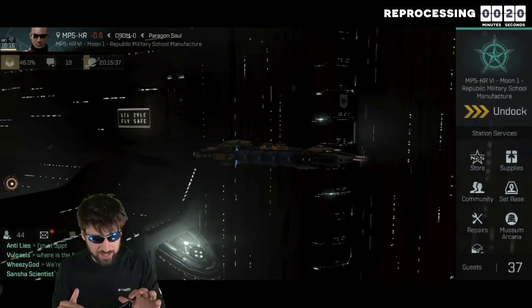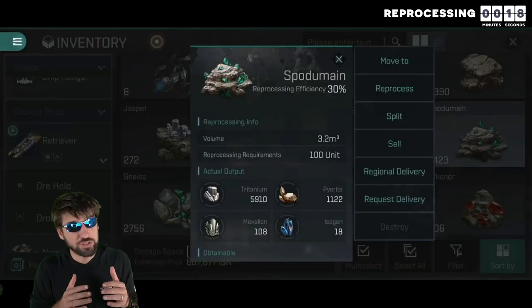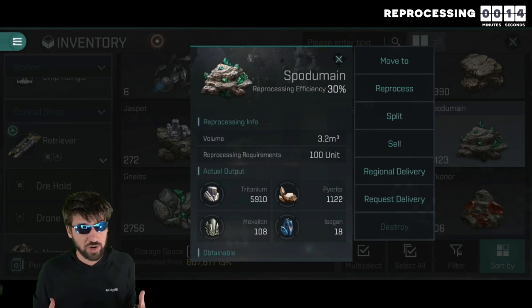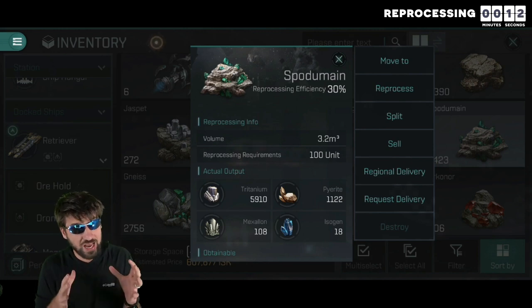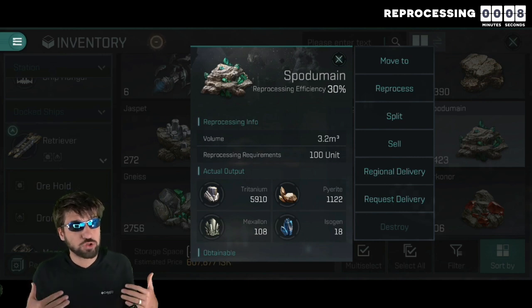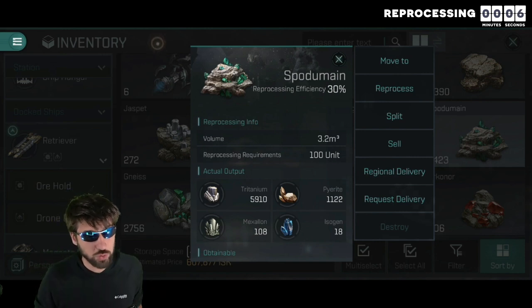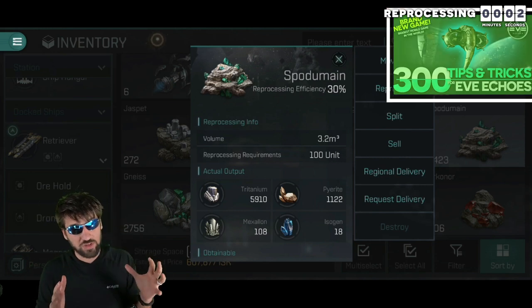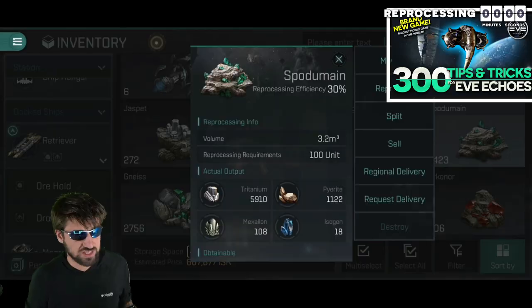After you mine the ore and take it back to station, you will notice the option to reprocess it for minerals. I strongly recommend not reprocessing any ore that you do not have a specialization in, because an expert reprocessor will get over twice as many minerals as you would. This is why specialization is so important, as I explained in my video with 300 tips and tricks for this game.